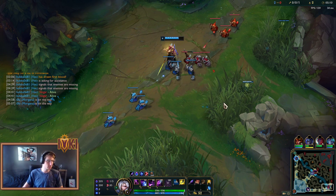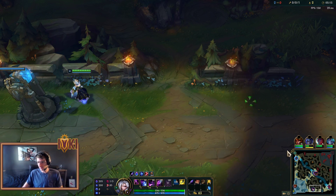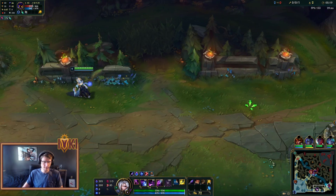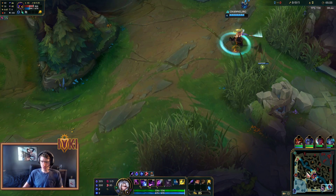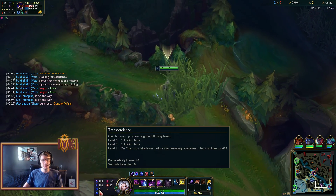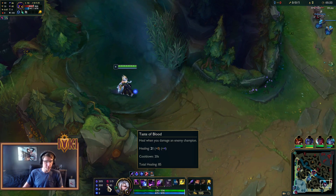That kind of sidesteps going Zhonya's, which is a pretty core item on Morgana. But we'll position intelligently — we won't need Zhonya's this game. As for our runes: we have got Arcane Comet, Mana Flow Band, Transcendence, Gathering Storm. We be scaling, baby. Ultimate Hunter and then Taste of Blood.